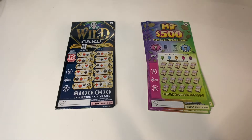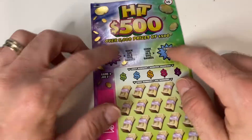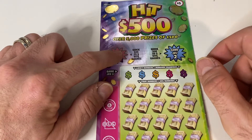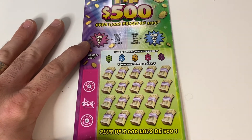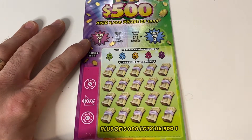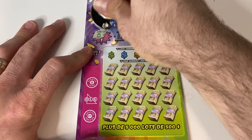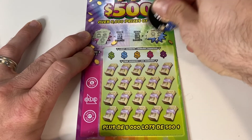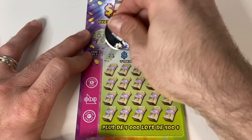We're going to do a head-to-head battle: Wild Card versus Hit 500. Starting off with the Hit 500 — I'm looking to see if I can find any matches in these little circular areas. On this side you hit $25 with three identical symbols, and on the other side it would be $50. Let's scratch and see what we can find. Here we have a pot of gold, ladybug, and sun — not a match. Here we have a coin, crown, and a heart — no go.